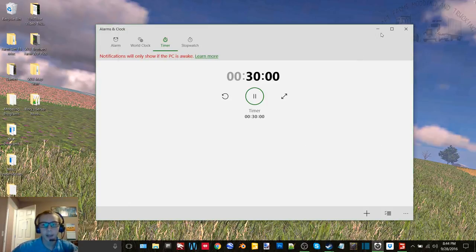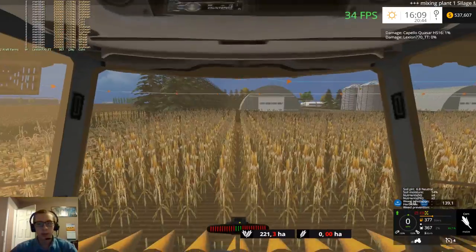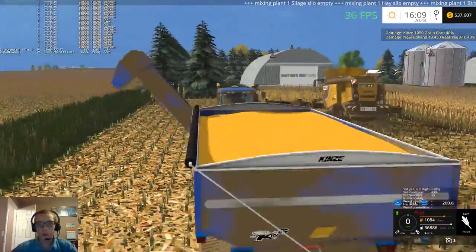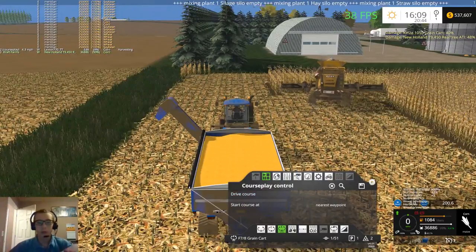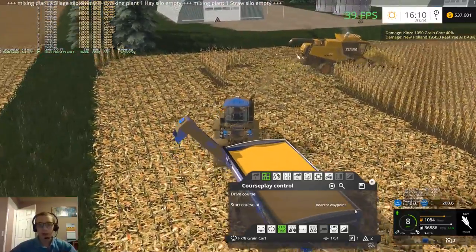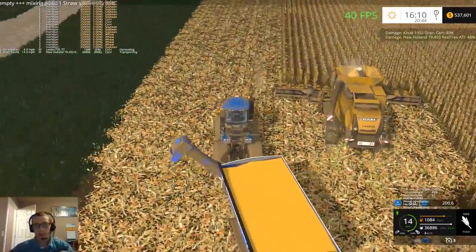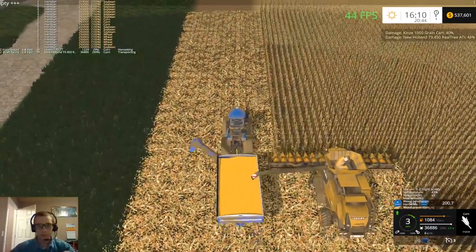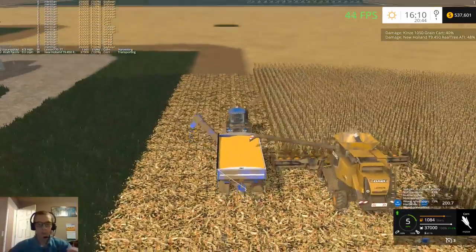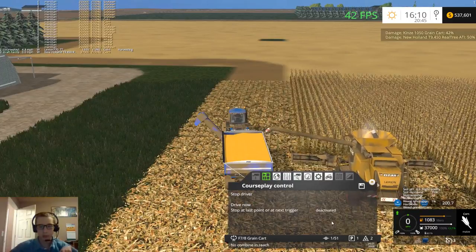Hey, what's up you guys, it's Craft Farms here back again with another video. Today we're going to be back on dad's farm. Just finished loading up here, so let's get started on some work. Fire the combine back up, get the grain cart going again, and I'm going to go ahead and top this thing off. All right, there we go — let's hit drive course and he should go home.